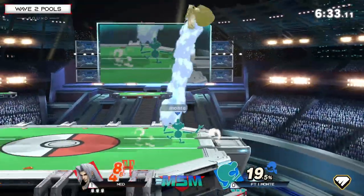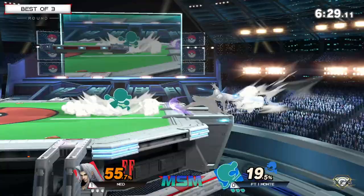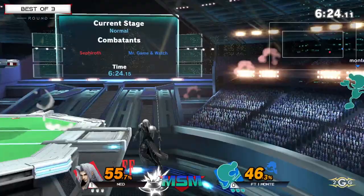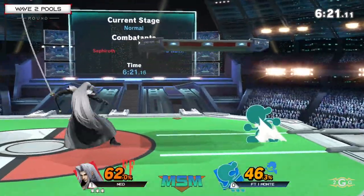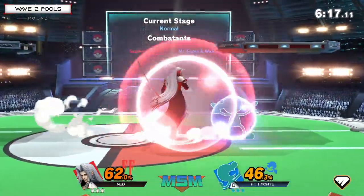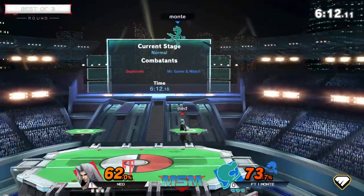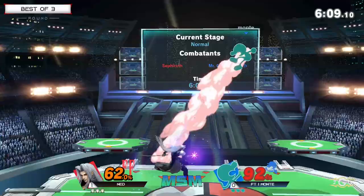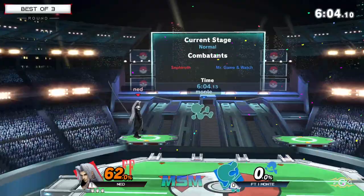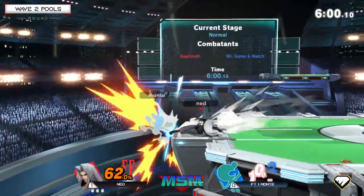Alright, we got the Nair combos — we're cooking, we got the lead. Monty did just get three-stocked, and starting game two off with some sort of damage lead is definitely going to be reassuring. Ned's getting a little bit more brave with the down airs — we didn't see that at all in the previous game, but that's also a very strong thing Sephiroth can do. Ned just covering these landings; he doesn't really have to respect the down air either, just a quick sidestep away, and the forward tilt is there for the punish every single time.